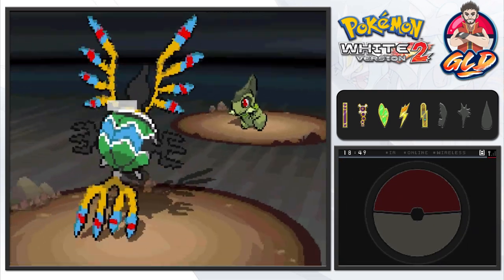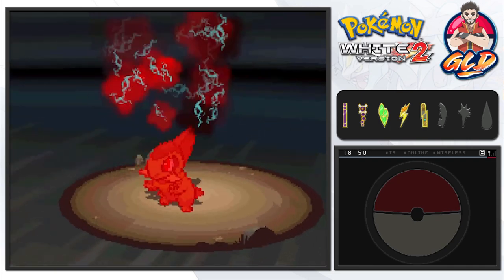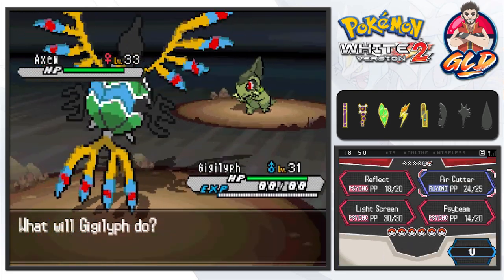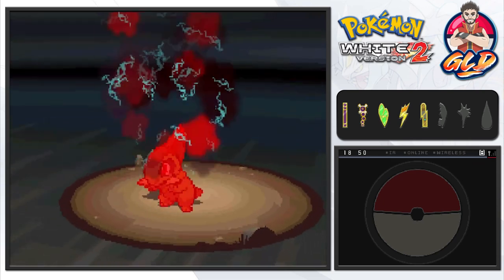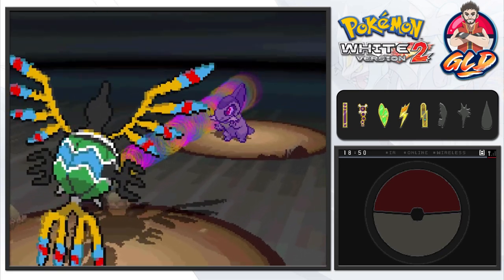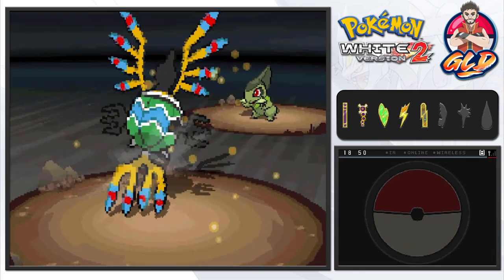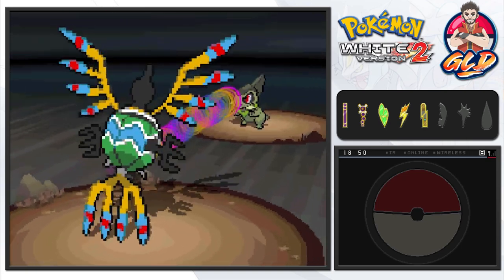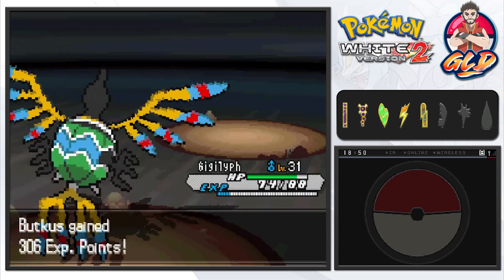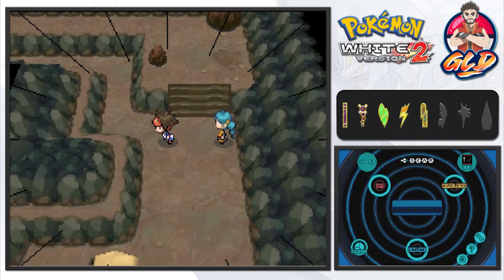Here we go taking on another Axew - same deal all over again. Let's use Reflect and see what happens. Same dance. We're just maximizing ourselves here - let's go straight for a Psybeam. Wow, she's really buffing up her Pokemon. Nearly destroys Axew. Here we go again and that Slash attack is not so strong anymore because of Reflect. You guys should be proud of me - I'm being strategic this time!